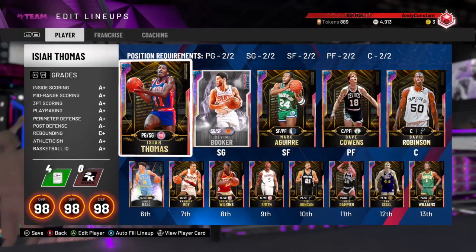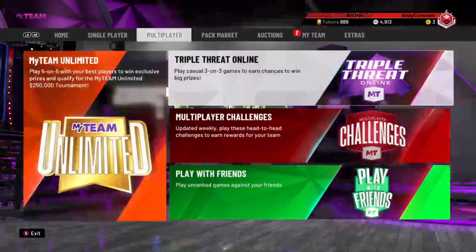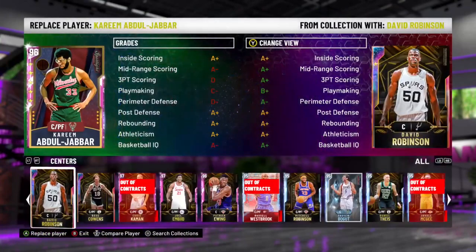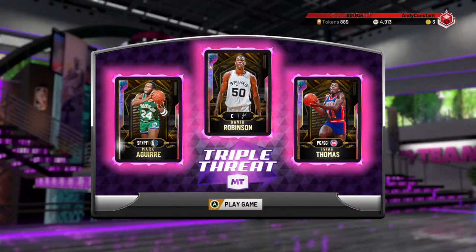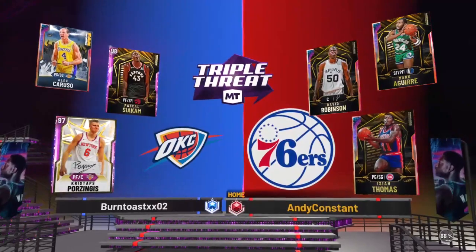So this card right here, he can do it all. He can play defense, he can dunk, he can shoot, he can playmaker — he can do it all. I'm going to get into a triple threat online match with him. I'm going to run with an amazing squad — I'm going to use Mark Aguirre, Isaiah Thomas, and David Robinson, all on my team, and we're going to see what we can do.